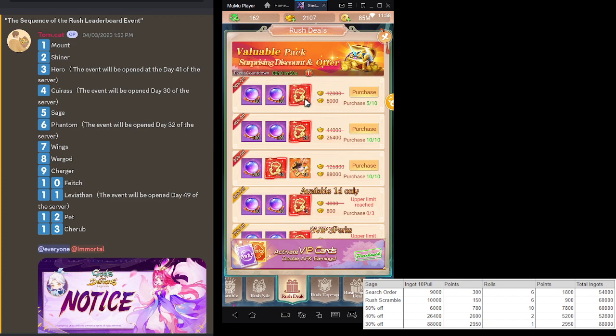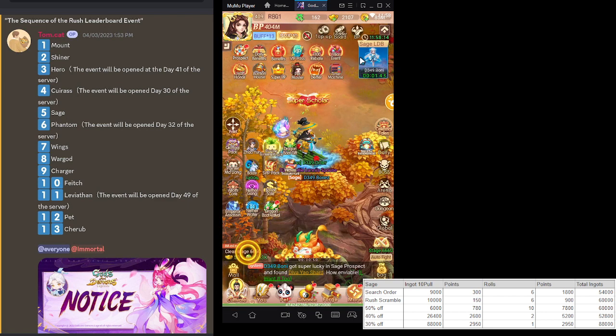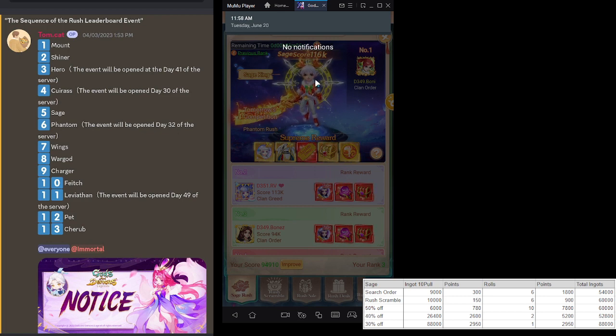If you're competing for the leaderboard, you get Sage and then you get more resources for prospecting Sage. I regret playing around a lot with spending. As you can see, I'm down to about 2k ingots and only 162 jade.